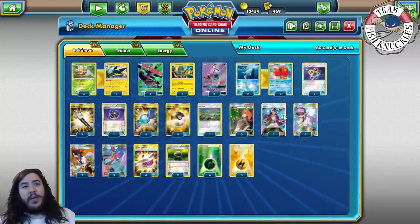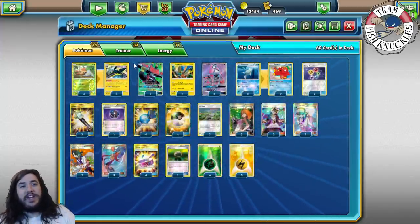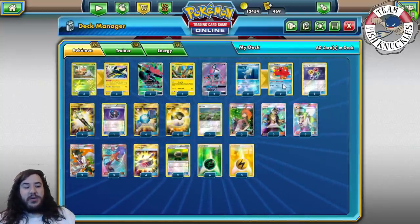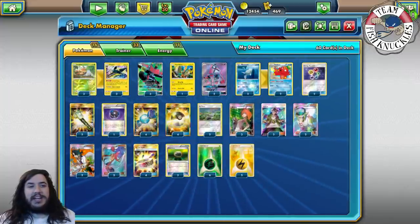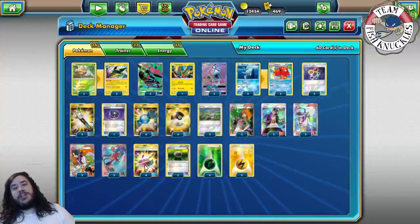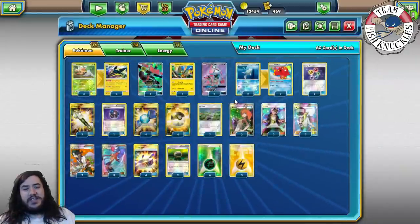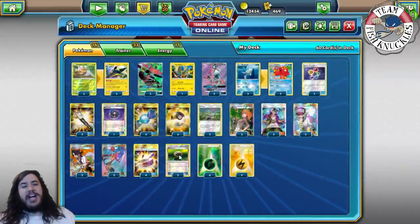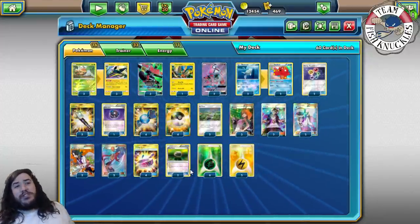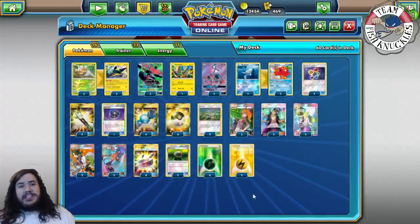Two Guzma and two Sycamore, which seems very weird, but the deck is very Skyla-reliant because once you have the Vikavolt set up you really don't need to search for cards except for that one Grass energy — and that's what Octillery is in there for. Three Skyla to help find your item cards, especially Choice Band to do the extra 30 damage for those 210 HP Pokemon like Lycanroc and Zoroark. Two Float Stone for the free retreat. We're playing six Grass and five Lightning.